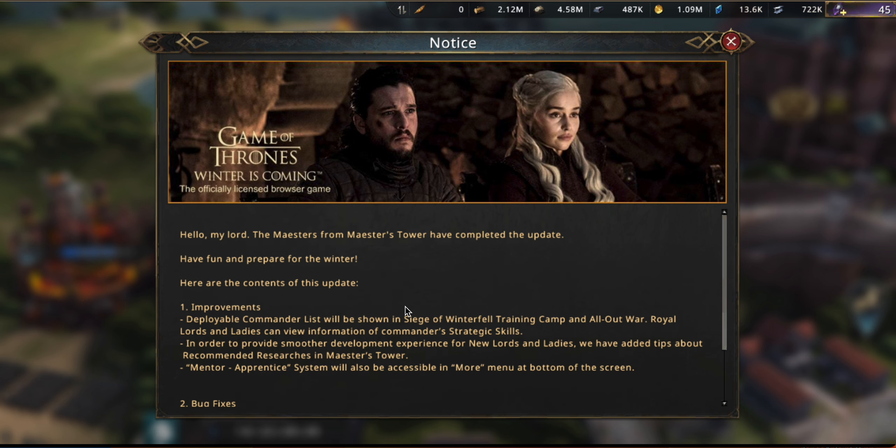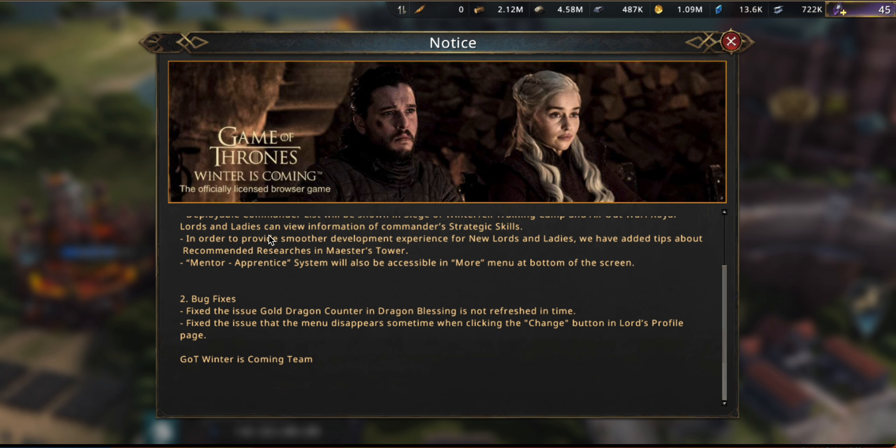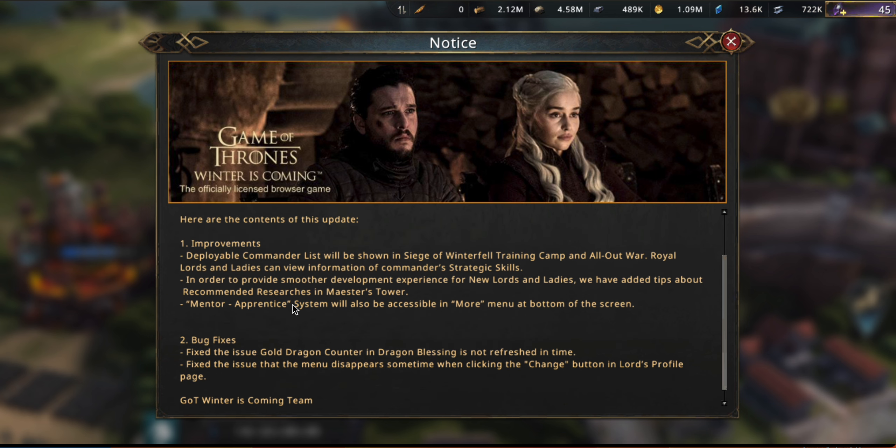The actual official contents of this update is definitely a very sparse list. The first thing is that they're giving us a deployable commanders list for both Siege of Winterfell and All Out War, so you can see what the various strategic skills are that those commanders have. This pretty much already existed for Siege of Winterfell, and they're going to add it for All Out War, so definitely nice that they're doing that.